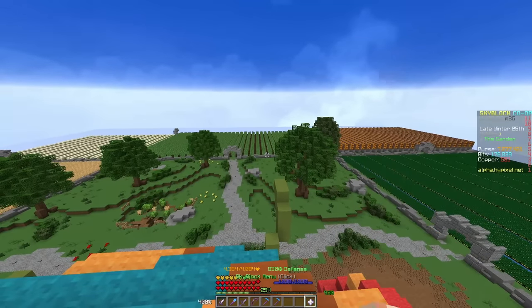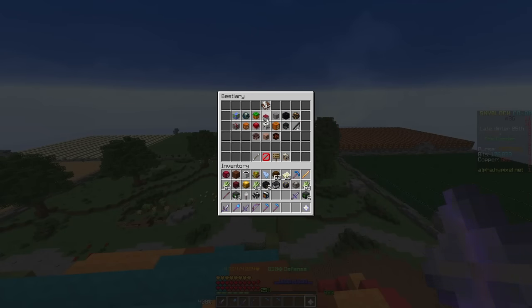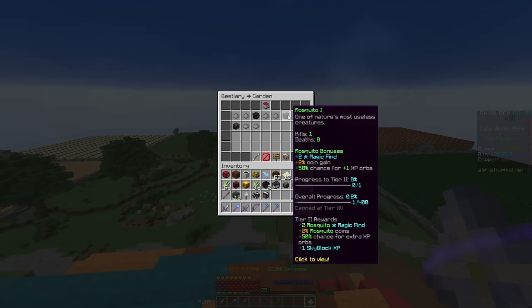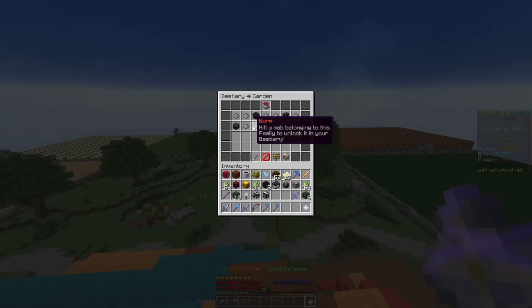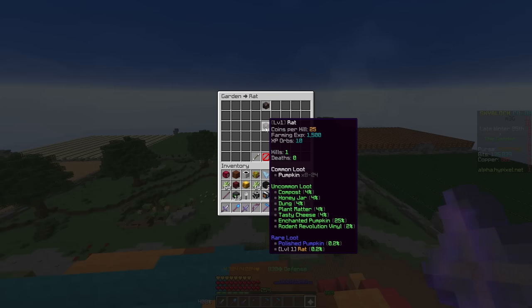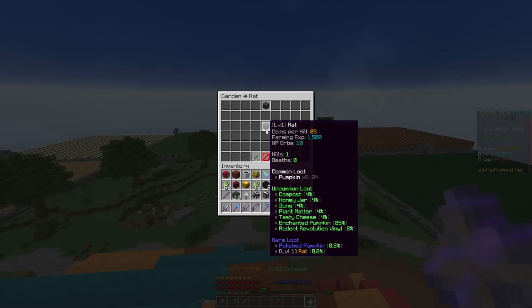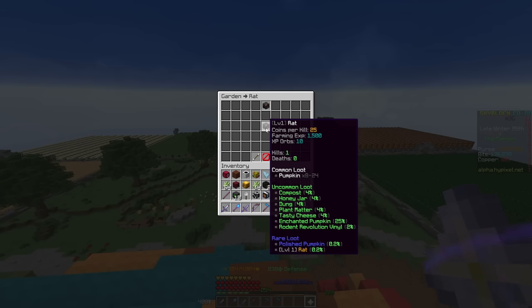Finally, we're onto the items dropped from pests, and there are quite a few things to talk about. I think the most interesting thing here is the wide variety in what is actually dropped. I only have a few of the mobs unlocked here, but I do know the vast majority of the drops. For the rat, the rat drops the rat pet — there's nothing else special about him, he's just a funny little guy who drops a funny little rat pet — but he also drops something pretty interesting: the Rodent Revolution vinyl. We'll get into what those are in a minute.